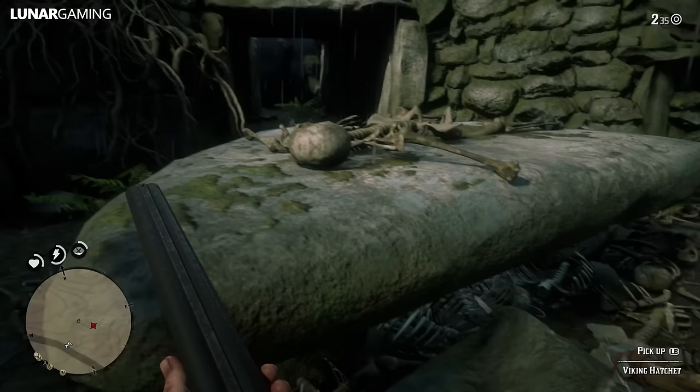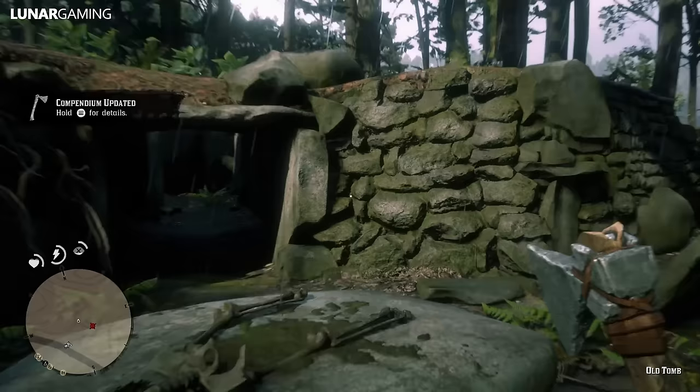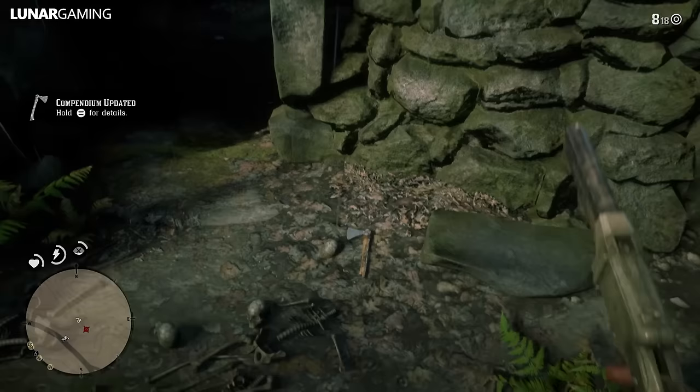Don't forget to pick up the Viking helm as well while you're here — it's inside of the tomb. A rare ancient hatchet engraved all over with Nordic patterns and bound with leather. Found at an old stone altar in the Roanoke Valley area of New Hanover, lodged inside of a skull. This hatchet can also be thrown.